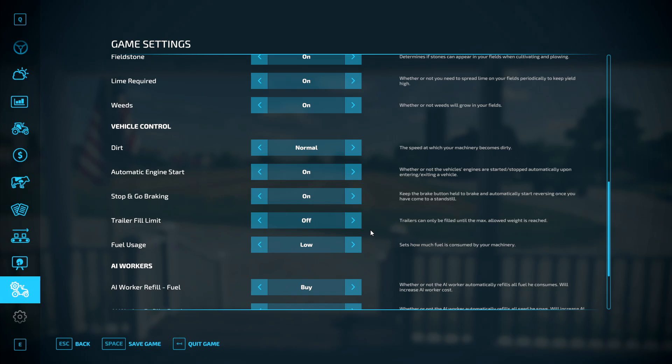Engine start — if you keep this on, as soon as you jump into the vehicle the engine will automatically start, and as soon as you jump out the engine will stop. For this one I'm going to turn it off. Stop and go braking — keep the brake button to brake and automatically start reversing once you've come to a standstill. I always keep this one on.